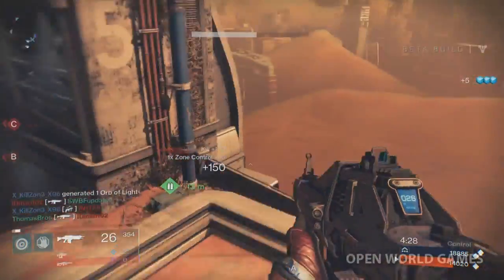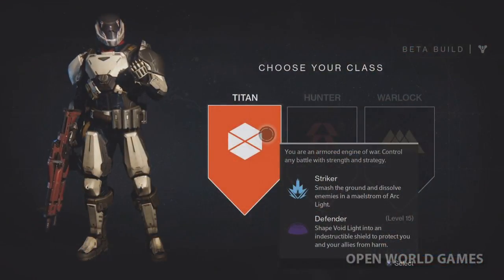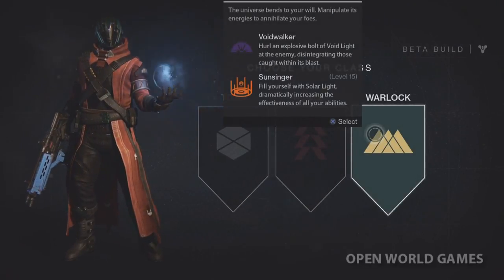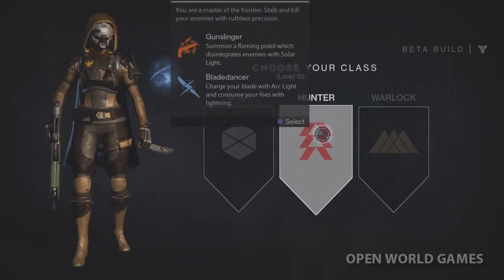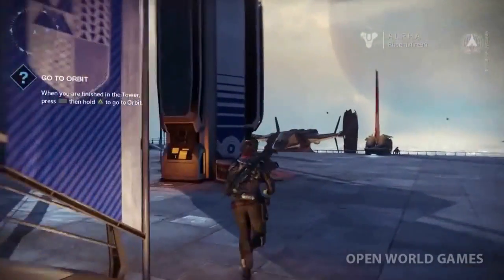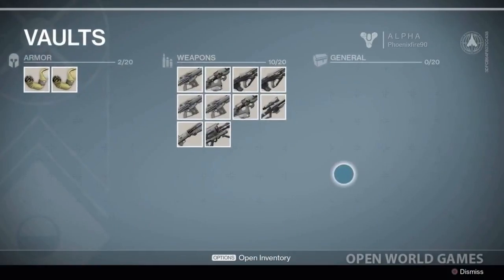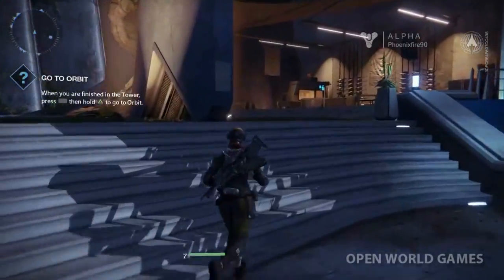First off, when beginning in co-op, don't stress about choosing your class wisely. You really don't have to worry about this because you can change your class at any time, and it's good to experiment with all classes. Weapon lockers are shared between classes, so you have your own storage to store weapons. Don't worry about dismantling them — store most of your weapons for your other classes to experiment with, and you can take these weapons into co-op and PvP.